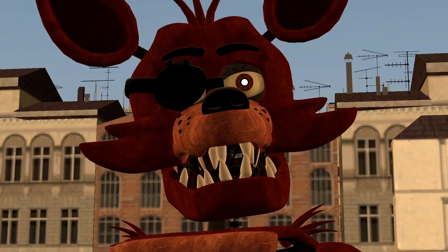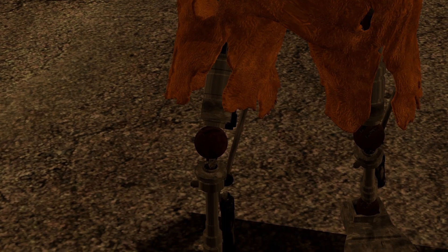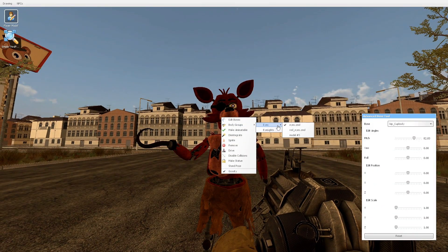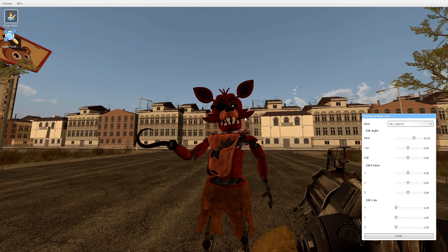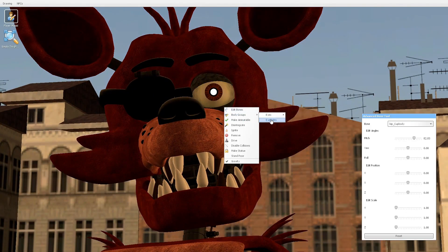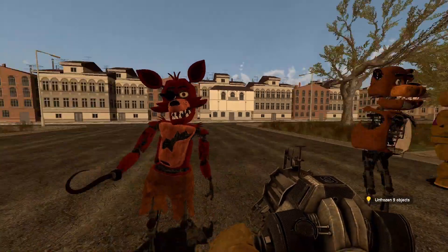Next up, we got the fan favorite Foxy the Pirate Fox. The first thing I noticed is that his legs are pretty skinny and his feet are pretty tiny, but I don't really care. You can give him red eyes, remove the red eyes, and you can remove the white pupils from his normal eyes. So yeah, Foxy the Pirate Fox — sexy fella.